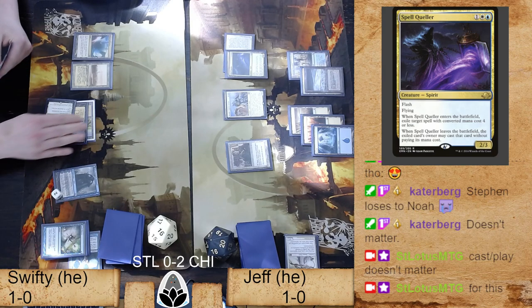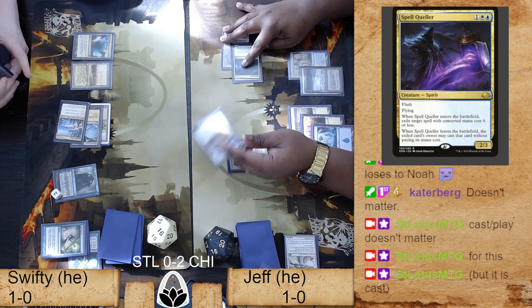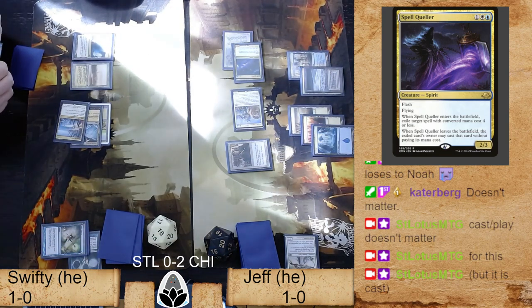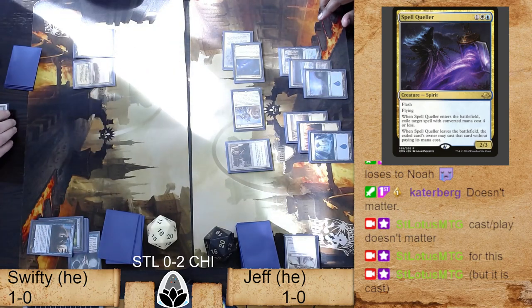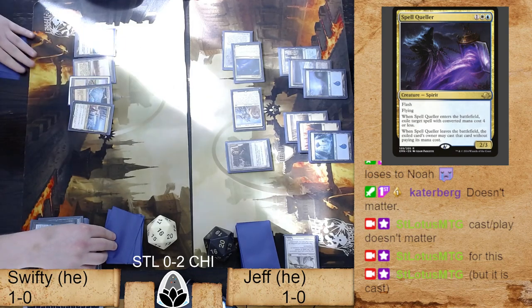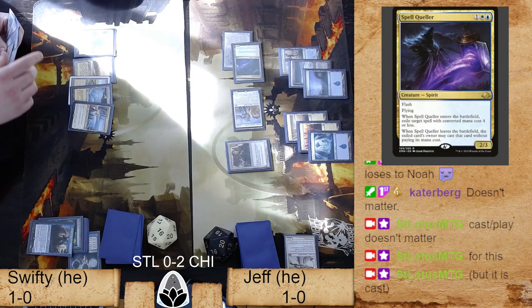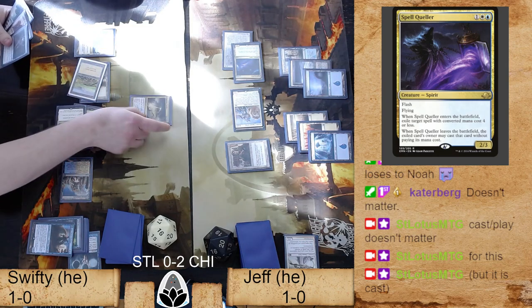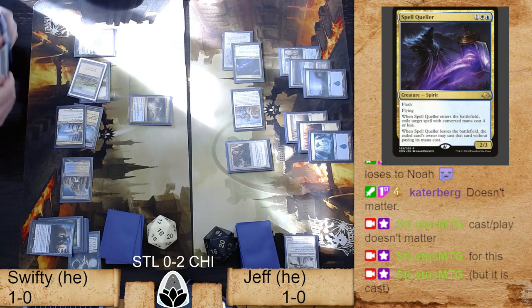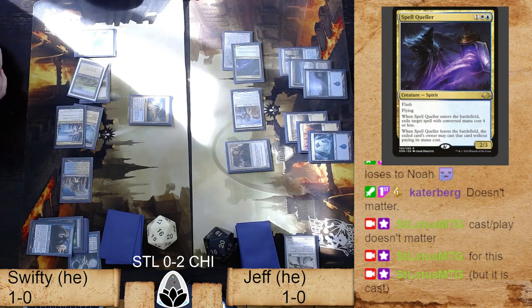Jeff might have more cards in hand than Swifty, since Swifty has played a lot more spells this game. Swifty's calculating — is it more valuable to cast Balance here? Even if Jeff has to discard one card, you still go. Actually they both have six cards so it doesn't matter. Balance has not been maximized or optimized to its full abilities but has been very effectively interspersed within Swifty's deck.